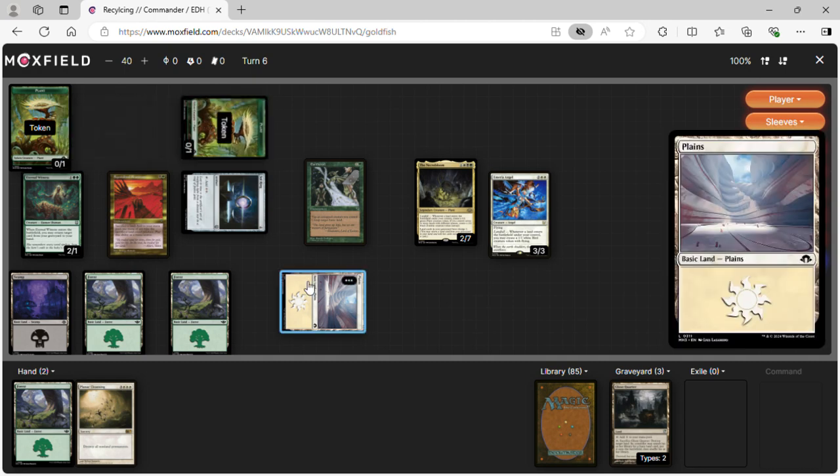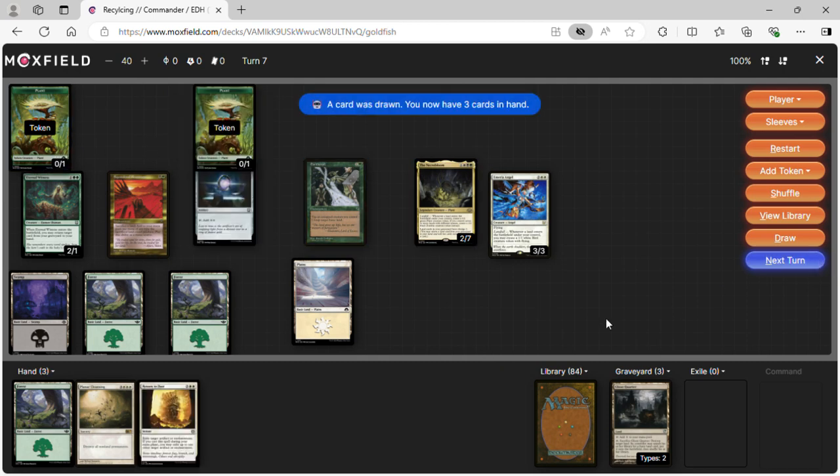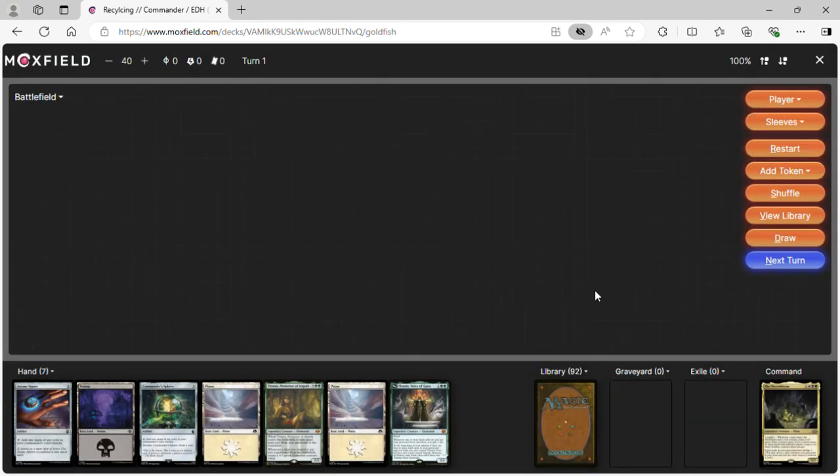We cast Mirror Shepherd and now we can start doing shenanigans — tap, untap with Earthcraft, and float mana tapping our tokens. Turn seven.